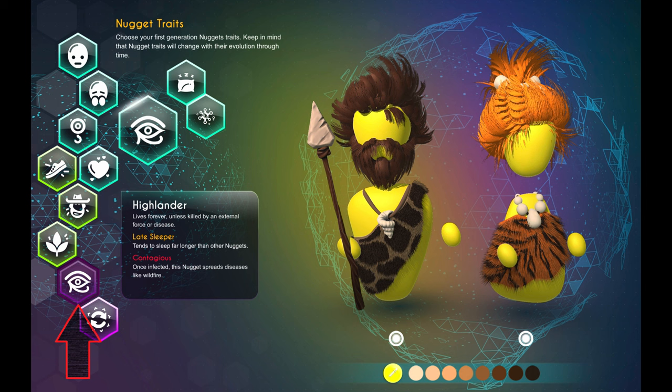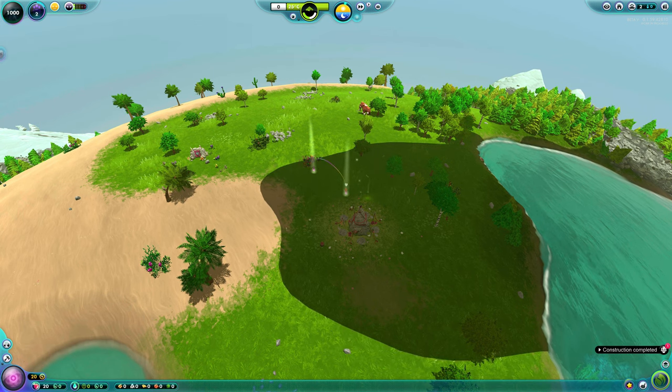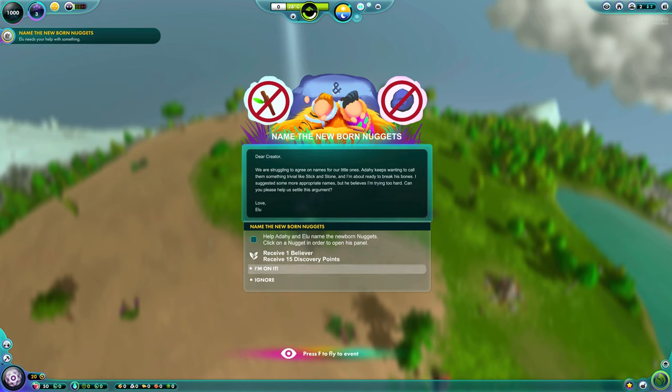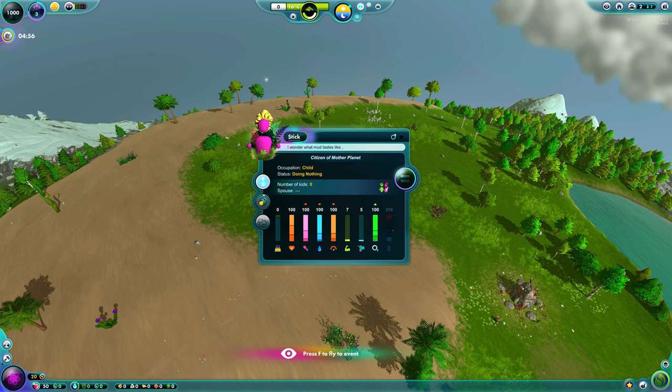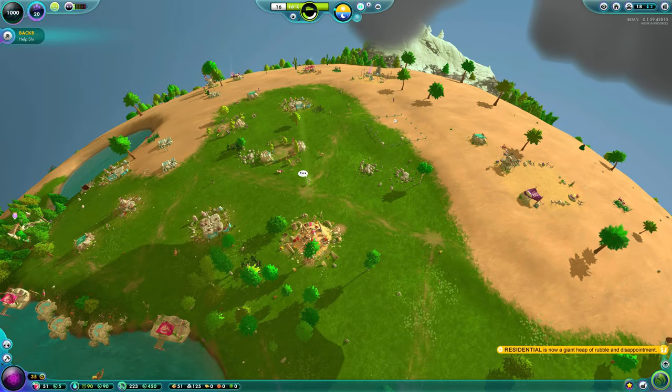To unlock Highlander, you have to complete all of the quests in the game. The first is the Book of Love — all you need to do is link the first two nuggets together with a cupid spell. For the second quest, Name the Newborn, the first two twins you get from those nuggets — just change their names to anything of your choice and that will complete the quest.